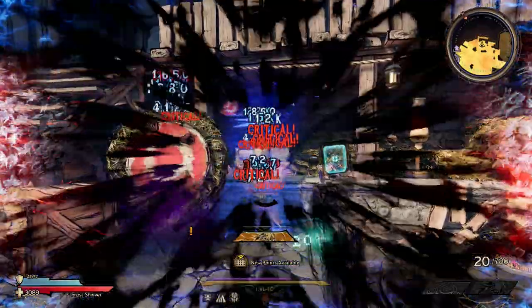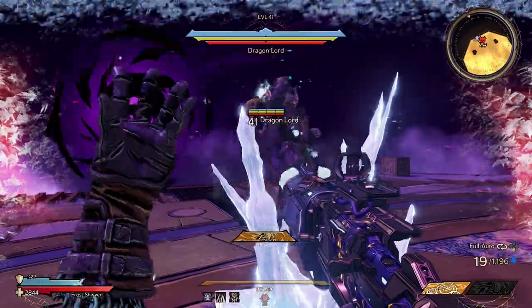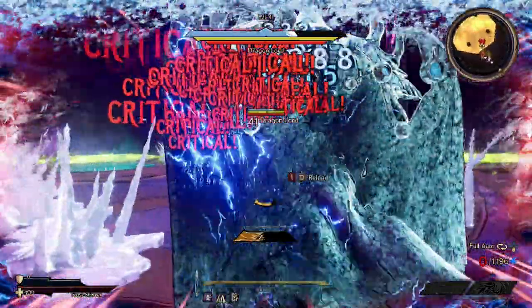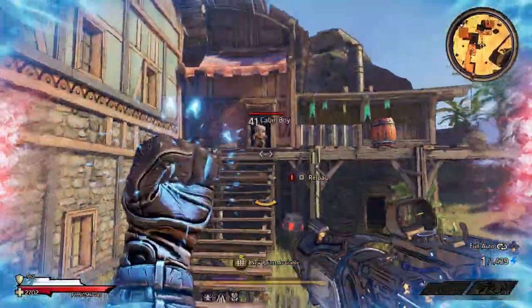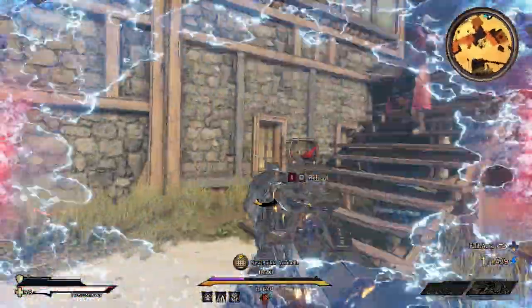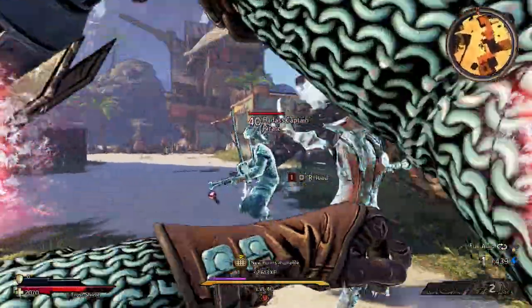From the Shadows is your friend with this one, because it guarantees that a Dagger Storm will be summoned, getting the full 200% damage bonus each time you hit something, and will have you one-shotting bosses with ease. Outside of From the Shadows, you'll be slurping up crits a lot thanks to Salt, and that Dagger Storm is great while mobbing, firing daggers at nearby enemies and slicing them to pieces.